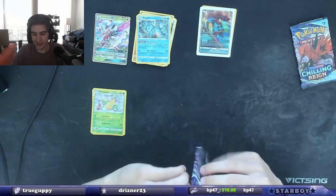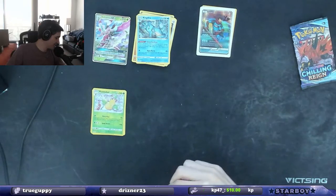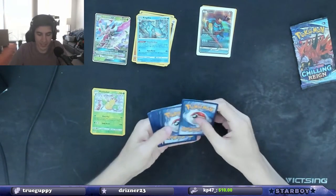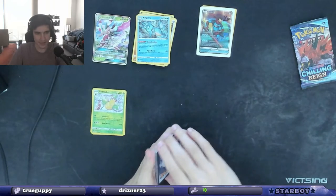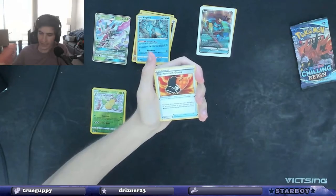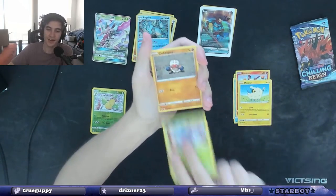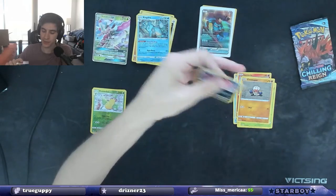I think he weighs these packs. What if he only gave you high-weighted packs? That would be sick. There's the code card. If someone asks for me, I'm going to tell them to go back and re-watch, because I don't want to dig through the trash again. I'm normally nice about it, but there's a lot of cards coming out today. Larvesta. Mareep. Pericross. Clobbopus. Avery Reverse Holo. And a Spiritomb non-holo.